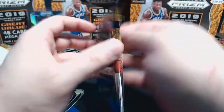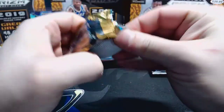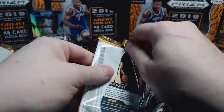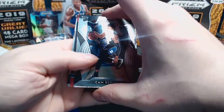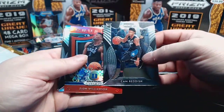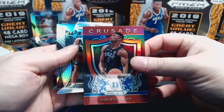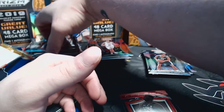And then the purple is Kabengele - I think I finally pronounced that right for the first time! Cameron Johnson base was the last card. In the last two boxes the orange has been the first card in the auto pack, so we'll see if we get an orange in this pack. Cam Reddish base, crusade red, Zion Williamson, Brandon Clark silver, Jordan Pool base - oh my gosh!